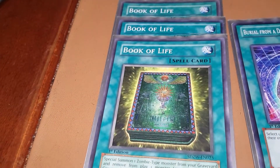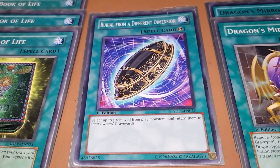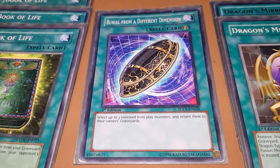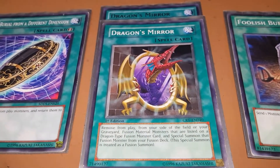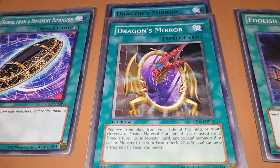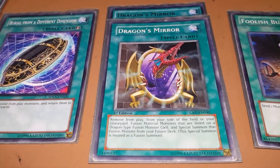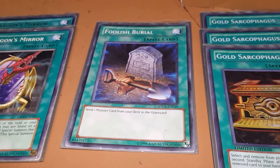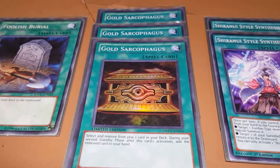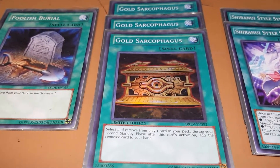Then we move into the spell cards. Starting with Triple Book of Life — special summon a zombie from the grave and remove a monster from your opponent's grave from play. Good card. Burial from a Different Dimension — mainly just to get those Mizukis back in the grave. Dragon's Mirror — I love this card, two is good. Banish materials to fusion summon a dragon from the extra deck — you can banish from your side of the field or your grave, which is really where the Shiranui cards come into play a lot more. One Foolish Burial — send a monster from your deck to the grave. Three Gold Sarcophagus — banish a card from your deck, and in two standby phases of yours, you get to add it to your hand. Pretty good for that immediate setup.